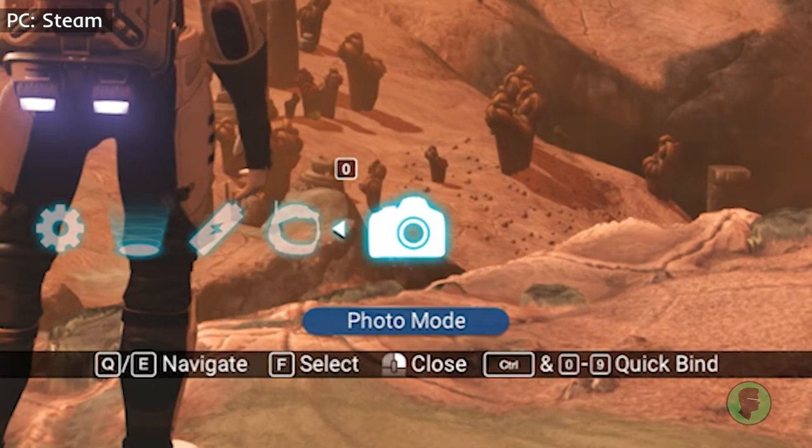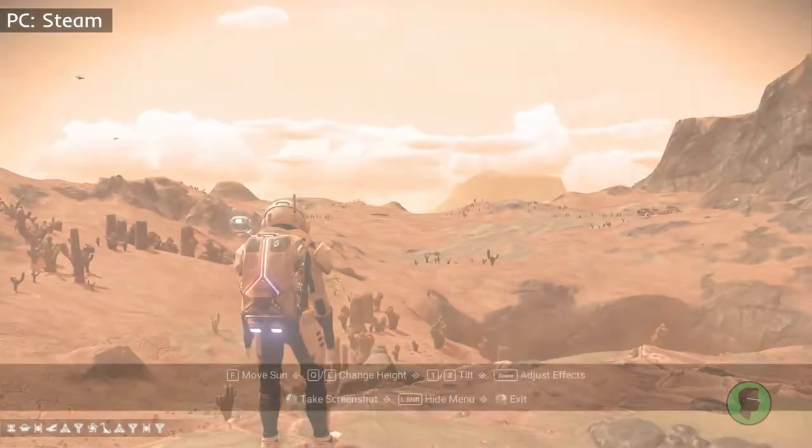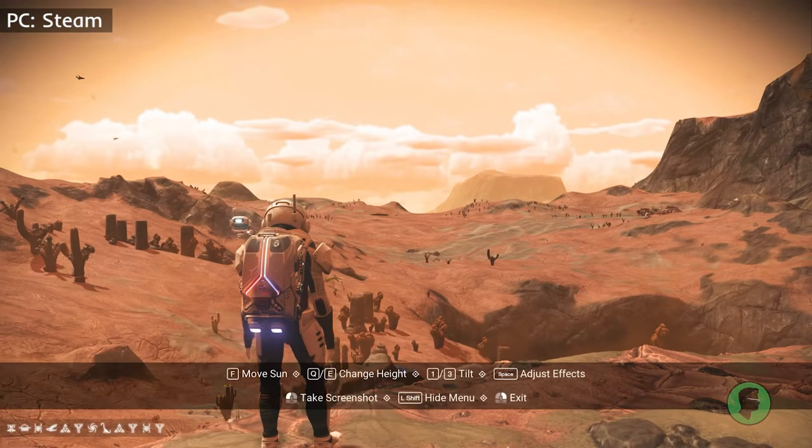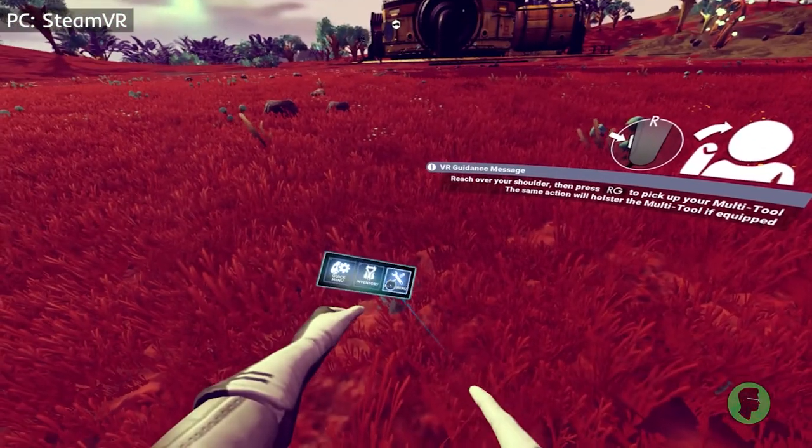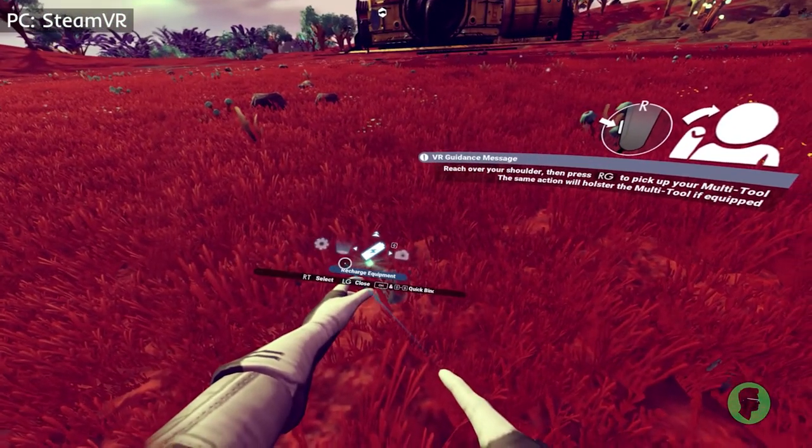On PC, you can bind this to any of your numbers by holding CTRL and pressing the desired number. I have mine set to zero — it's a great way to activate photo mode real fast. Presently, there is no hotkey to get directly to photo mode on consoles. And in VR, it's as simple as pointing to your left hand and choosing the camera icon.